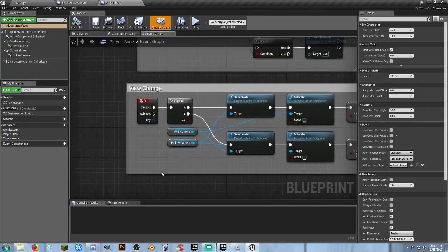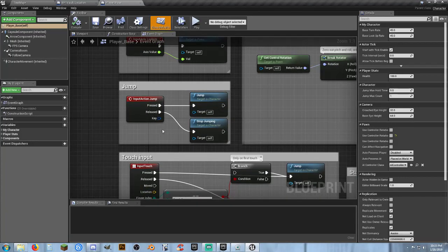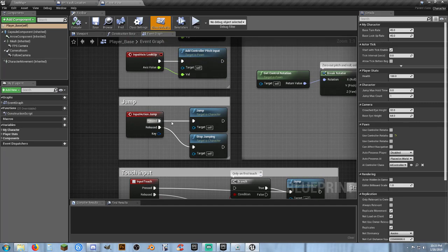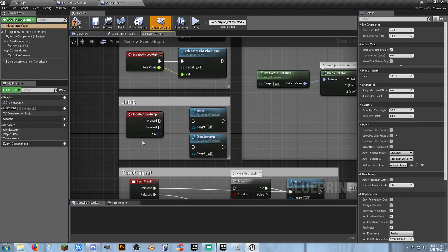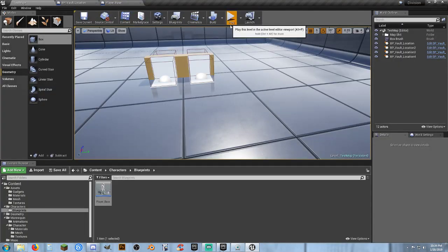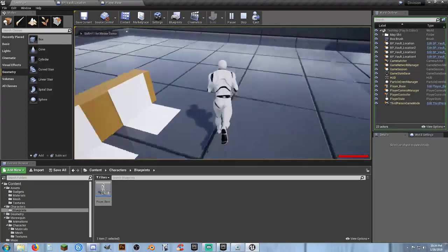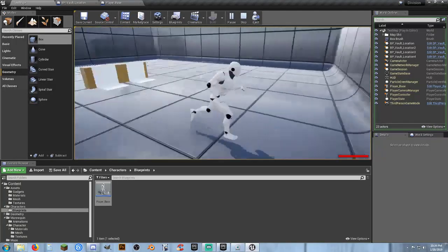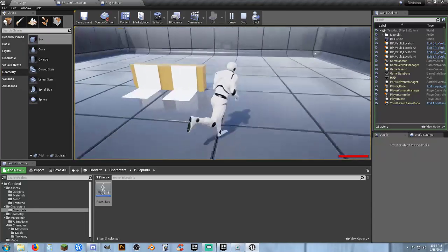First off — jumping. Input Action Jump — we are going to have to kill that. We're not going to be able to jump. So now we go into the game and pressing the space bar no longer jumps. So now we are not able to jump up and down and act like complete morons — which I enjoy being a moron, but you know.